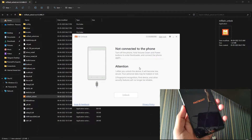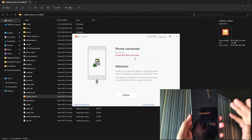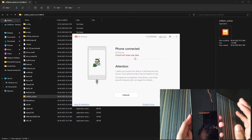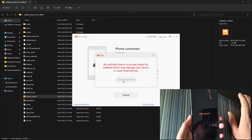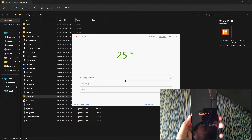Connect your device to the PC and it will show 'Phone Connected.' Again, all the data on your device will be erased, so make sure to backup all your data — photos, videos, everything. Now click on Unlock. It is saying that it will erase everything, so make sure to backup. The timer will start and you will see a percentage progress.